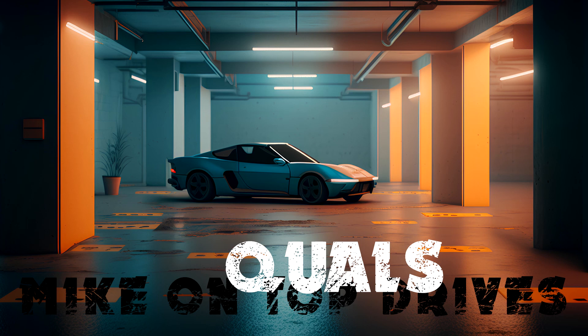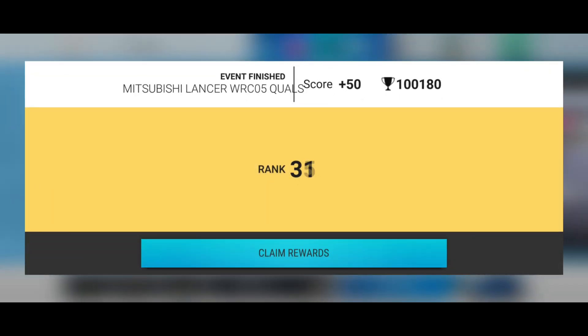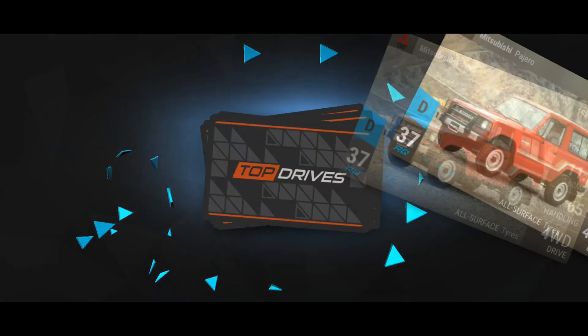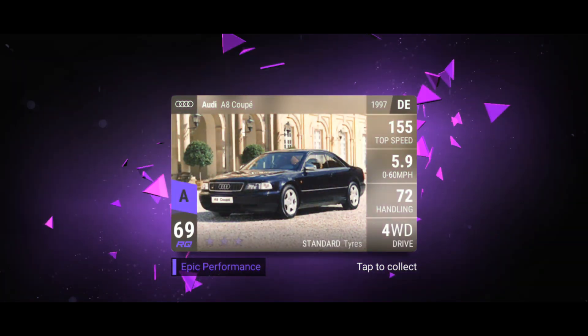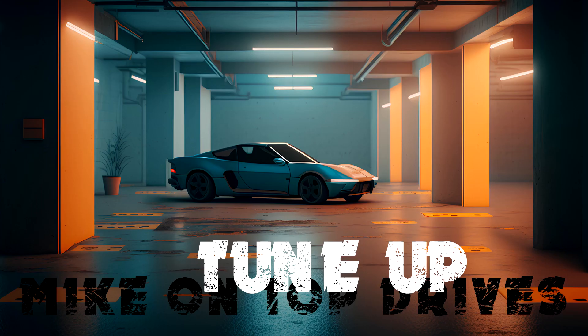Let's start by getting the results for the Quals. I got tier one for the Quals, which meant I got the Epic, which I didn't really need — I already have it. The pack contained Chevrolet, Mitsubishi, Buick, an Audi super rare, a BMW ultra rare, and an Audi. I didn't really need that; I don't even think it's going to be useful in the finals. But tier one is cool.